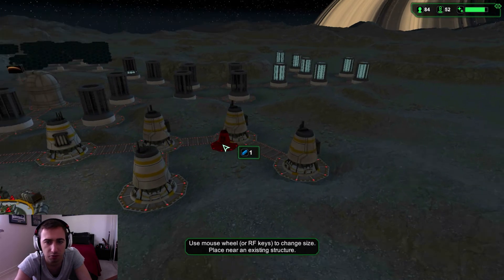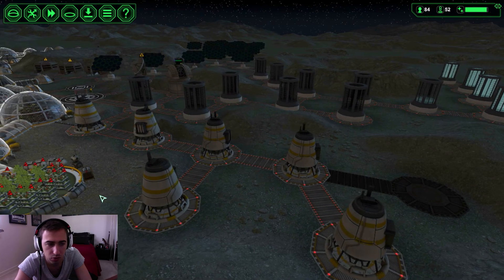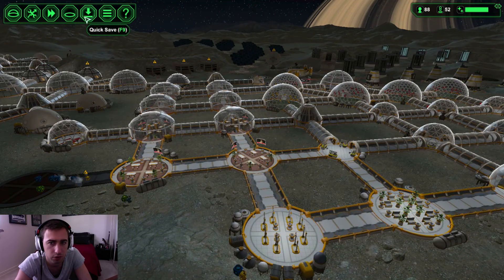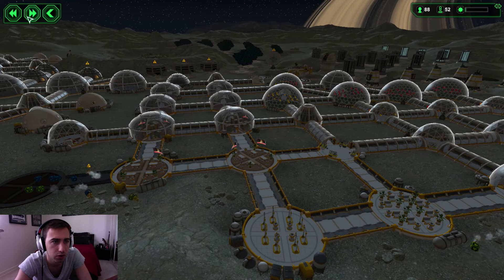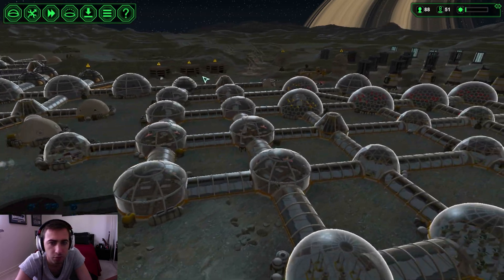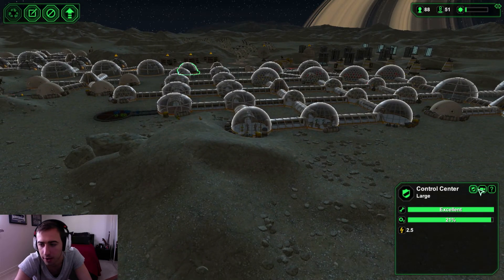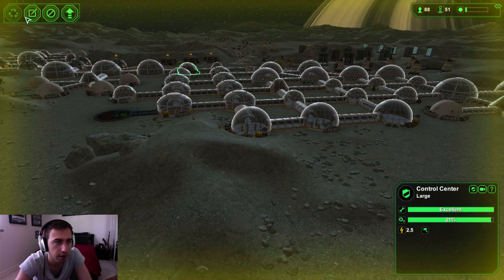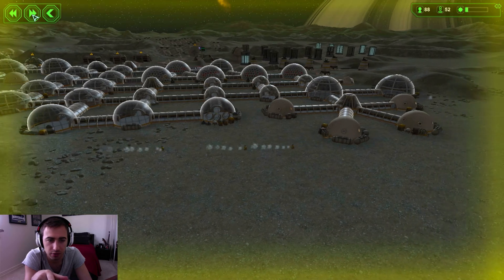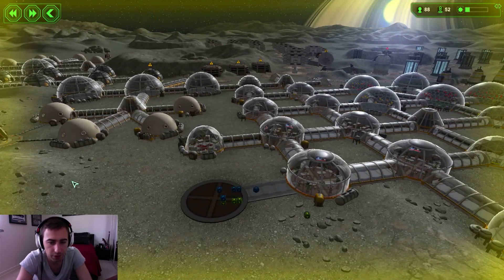I can fit another water extractor out here. Solar flare hitting soon — I need to slow things down and tell everyone to go inside now because some of these robots are really far away from an actual entrance. These guys have to drive all the way around and I don't want them getting too damaged in the solar flare.